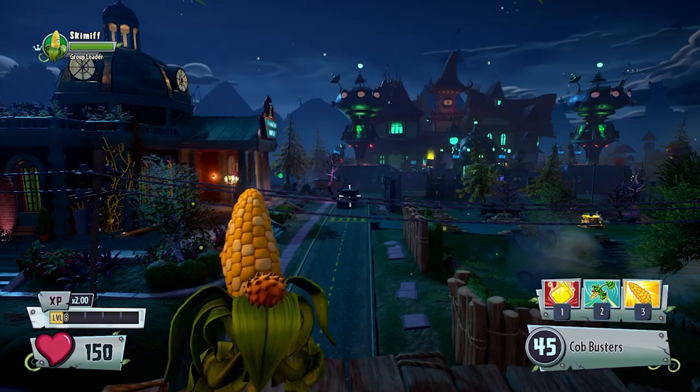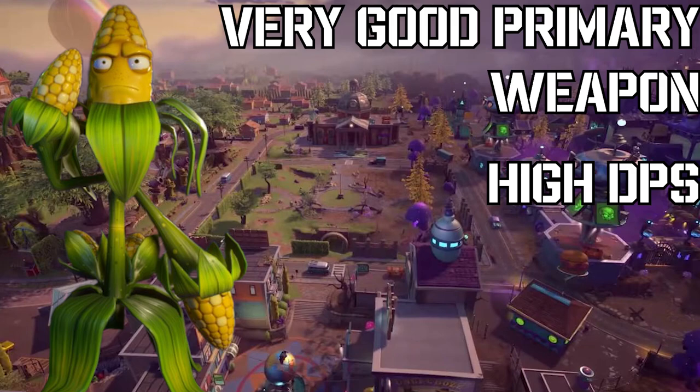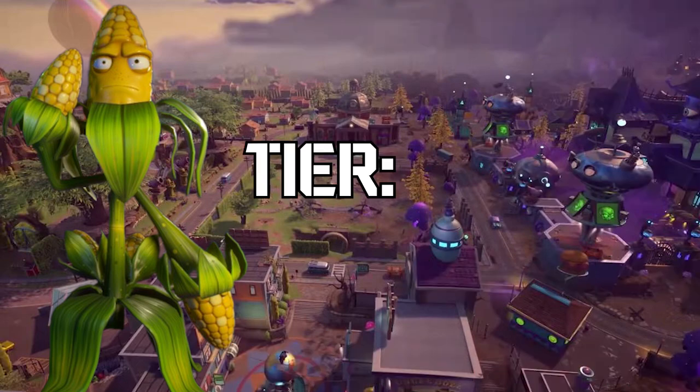It's time to rank Colonel Korn. Colonel Korn's primary weapon is very good due to its high damage per second and because of how easy it is to use. Another thing I thought was very good about him were his abilities because they all did a lot of damage, especially the Husk Hop because if used correctly, you can easily kill enemies with it. For these reasons, I'm going to be giving Colonel Korn an S tier. Anyways, that's going to be the end of this video. Hope you guys enjoyed watching. Comment down below if you agree with my rating or not. See ya.